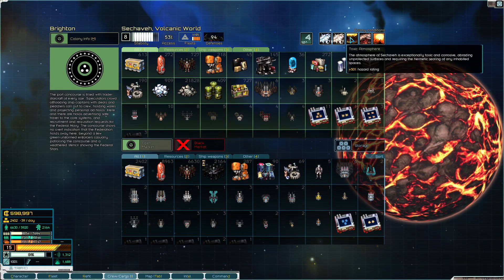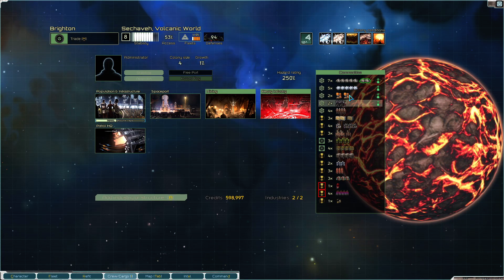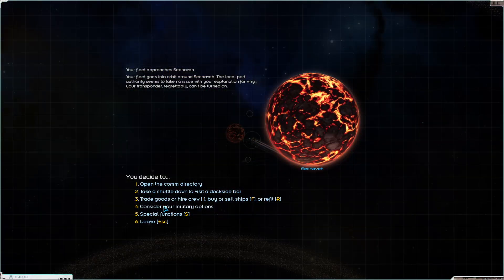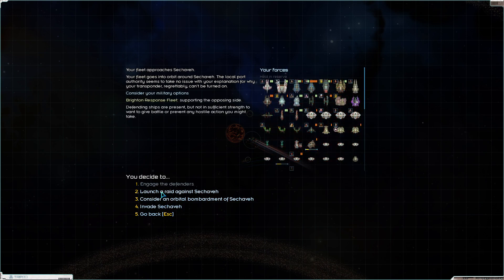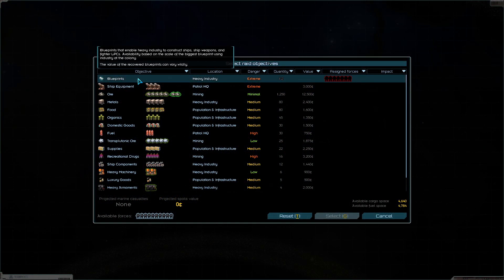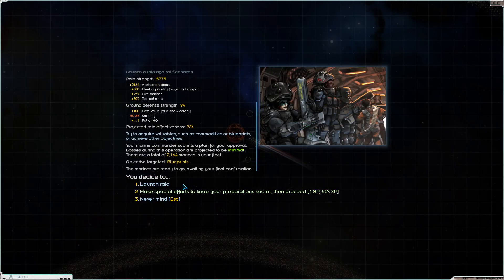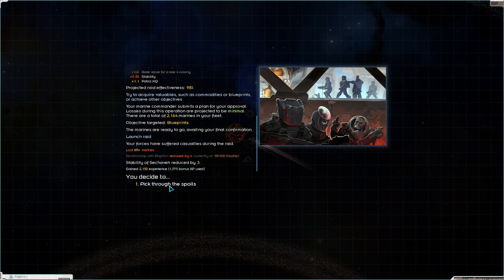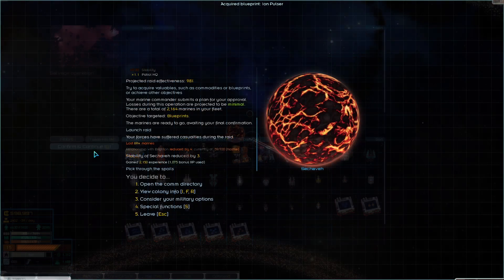This has ultra rich ore and extreme tectonic activity. So 250, but it's a really good mining colony. You know how other AI factions send expeditions and stuff - we're just going to expedition this. If we launch a raid, 98% chance of success. We could get blueprints from them for a bit. We'll fish once or twice. We lost 69 Marines - maybe I don't want to get too much. Ion Pulser? Yeah, screw that. We're invading.